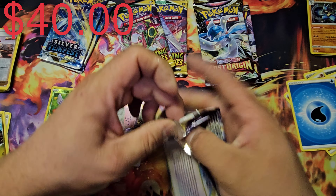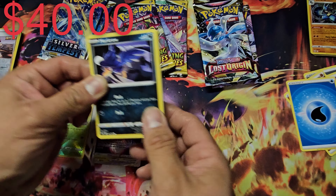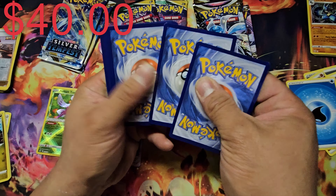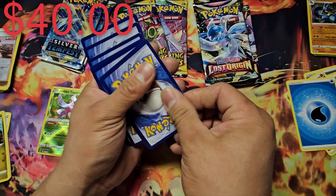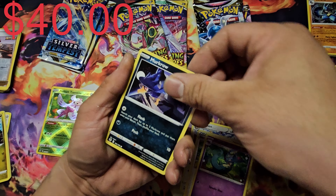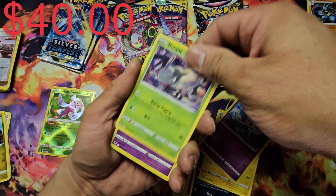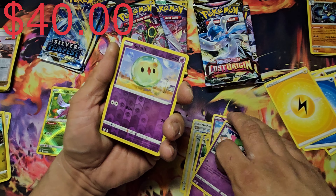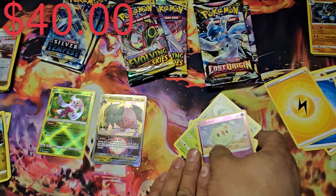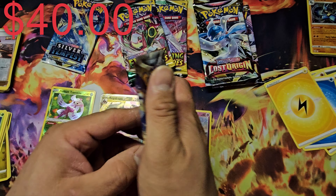There we go — now we're finding something. Out of the first four packs opened covering Vivid Voltage and Chilling Rain, we hadn't pulled anything amazing. Hopefully more good stuff from Silver Tempest. Second Silver Tempest pack: got Arcanine, Serena, Drakloak, Murkrow, Emolga, Meditite, Durant, Durant, Ralts, reverse Solosis, and our rare is an Hisuian Lilligant. Nothing there on the second pack.